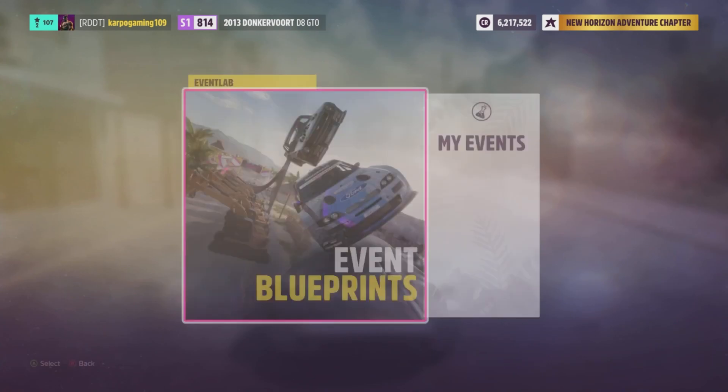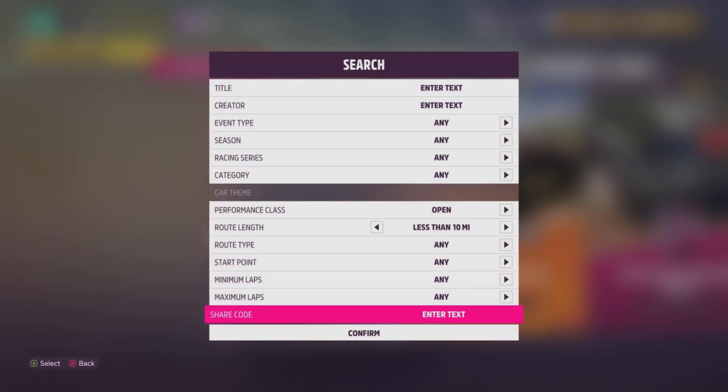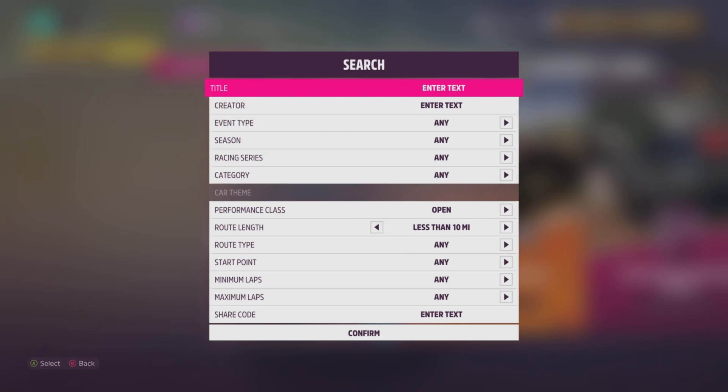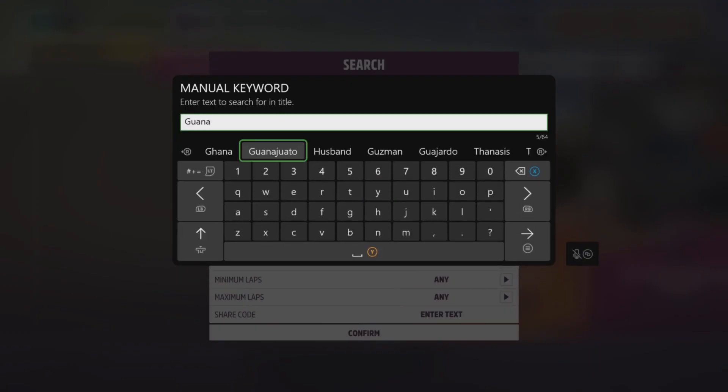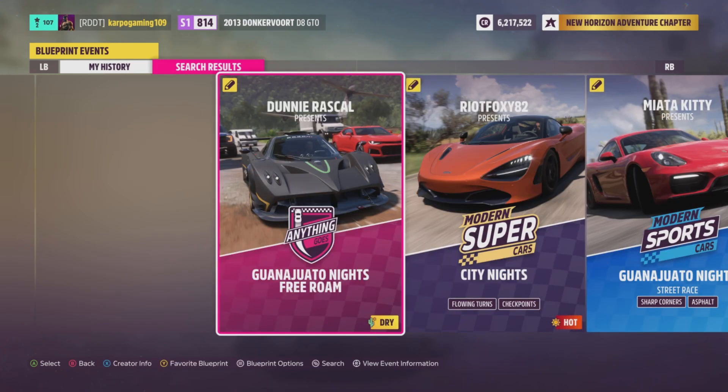This is what I want you to do. Head over to Creative Hub and to Event Labs. Head over to Event Blueprints and select Search. All the way at the top of the search, under Title, put in Guanajuato and then Knights. This is going to place you into a bunch of different things — races, or you can go into Free Roam.